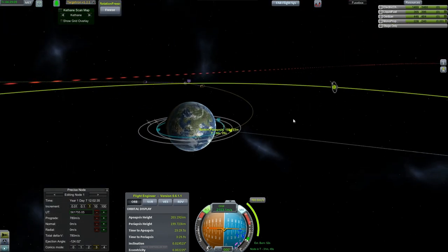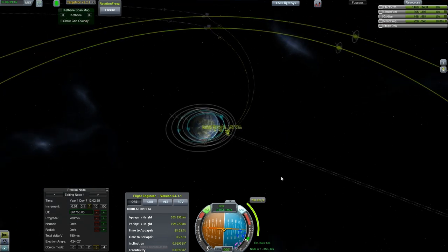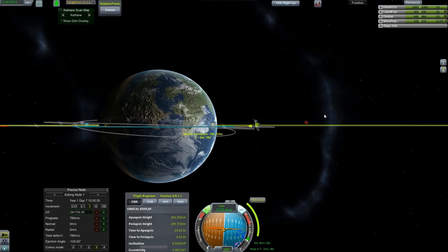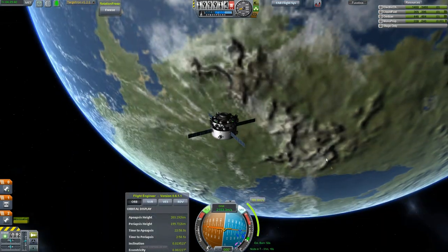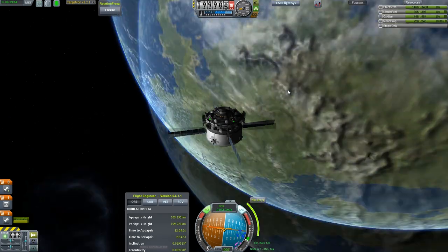I'll try to avoid some trouble in that we won't be trying to handle both the Moon impactor and the Minmus impactor at the same time, because that way lies madness. There's our little distributor cap — alternator, kind of a thing.